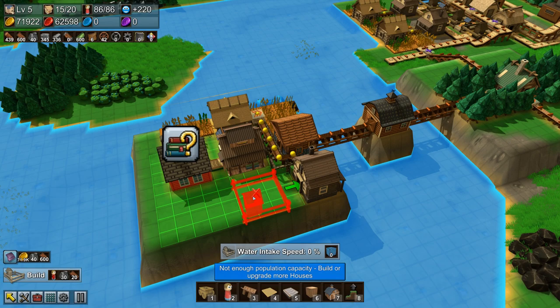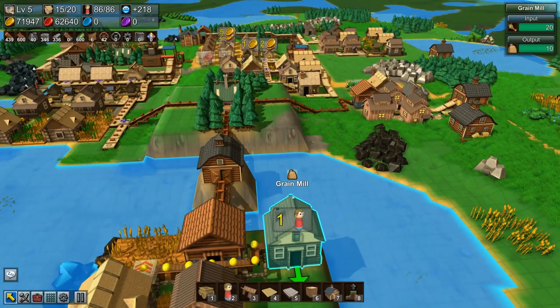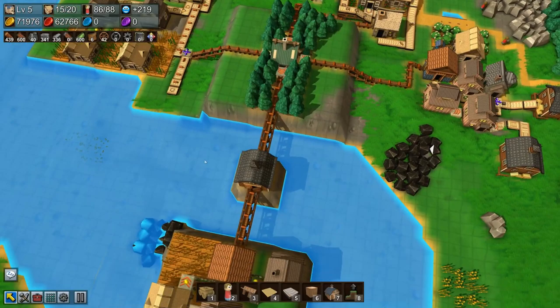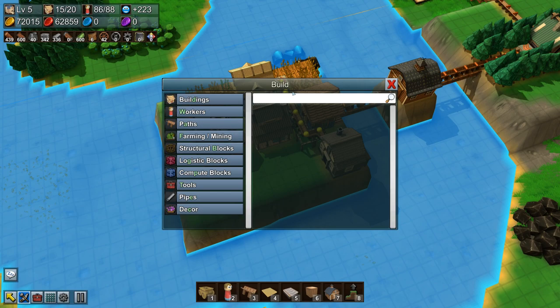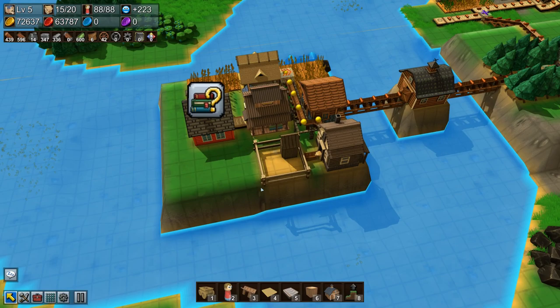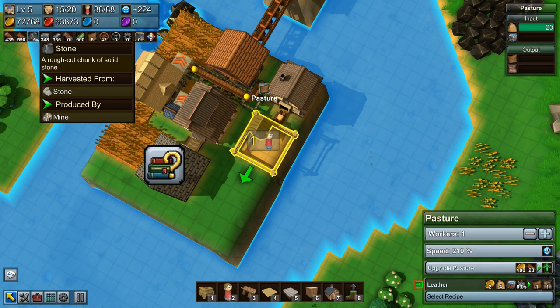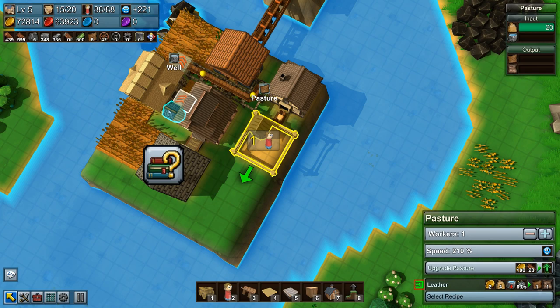Next step is to build a pasture, but we don't have enough population capacity. Let's upgrade the remaining level-two homes, sell some more stuff, and get more happiness. I got the pasture in, but the only issue is water — we ran out of stone so I don't have that automated yet. I put one villager on storing some stone so we'll have enough to build another well soon.